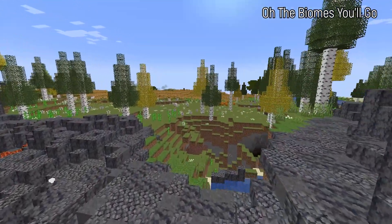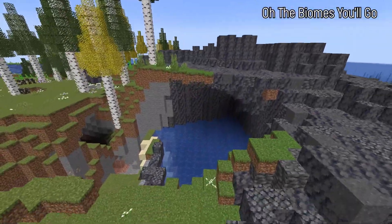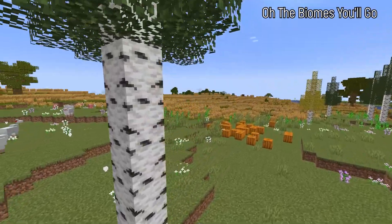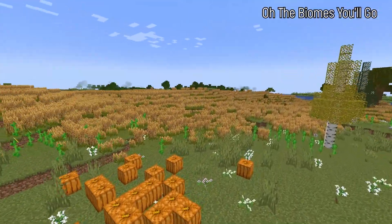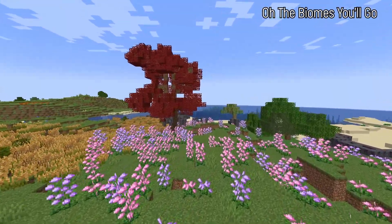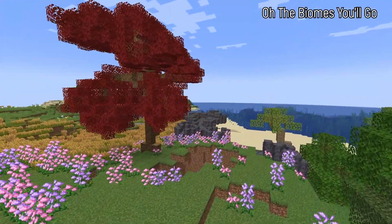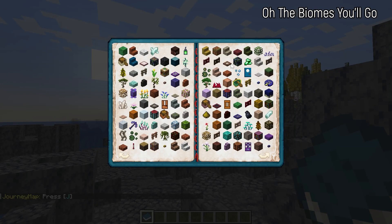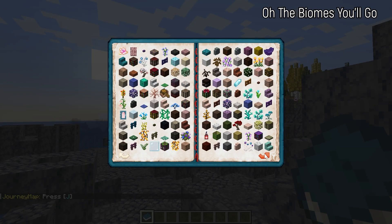One of the best mods for adding more biomes to Minecraft is Oh The Biomes You'll Go. There's also Biomes O' Plenty, which is also a great mod, but we went with Oh The Biomes You'll Go because it is very diverse in the biomes it adds. It also adds biomes to the Nether and the End in addition to the Overworld. All in all, you have over 80 new biomes to explore across all three dimensions, plus hundreds of custom blocks and plants you can use in your builds.